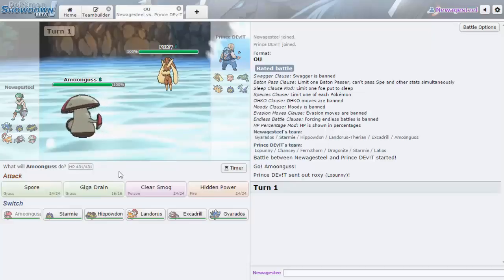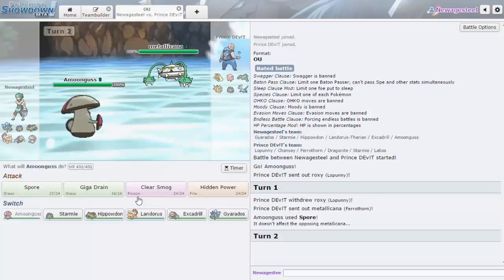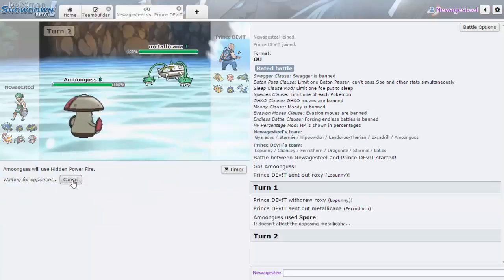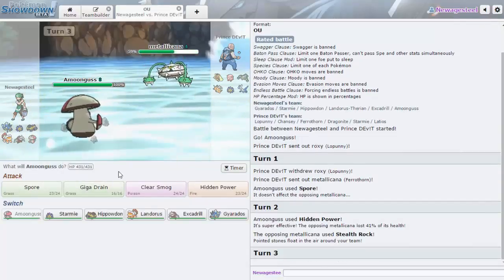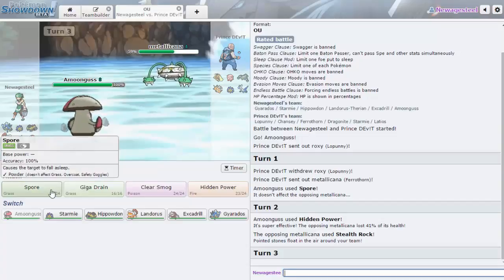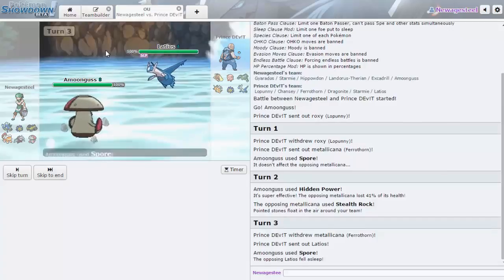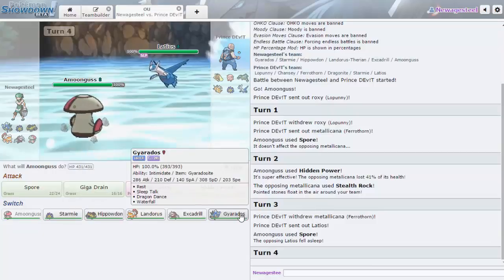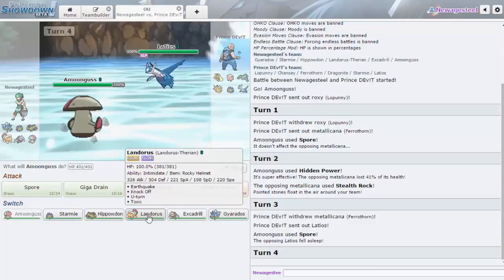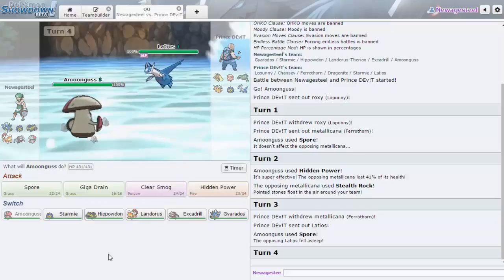I'm going for Spore. If he wants to switch, we get to put Latios to sleep — that is really awesome. Now I'm thinking of going into Hippowdon to get up my Rocks, or maybe Landorus for U-turn. Actually I'll go Hippowdon — depending on what he does I'll either get up Rocks or switch.